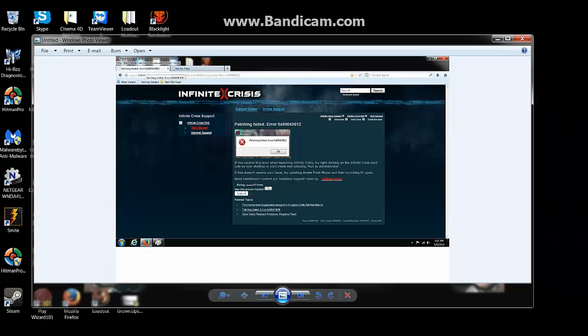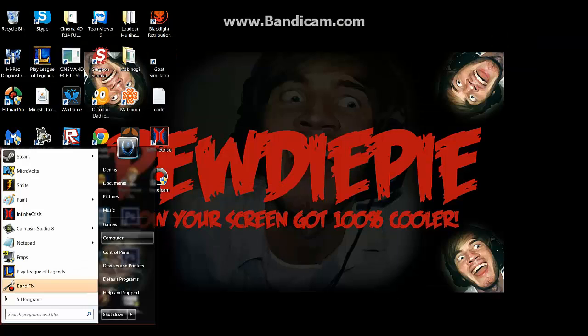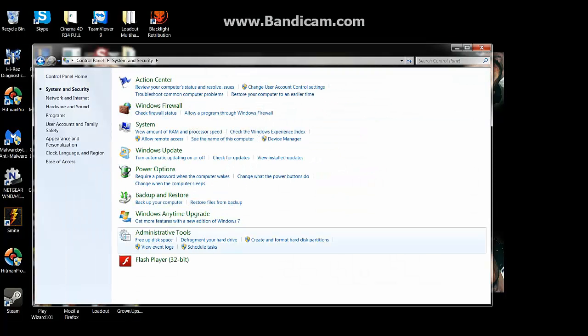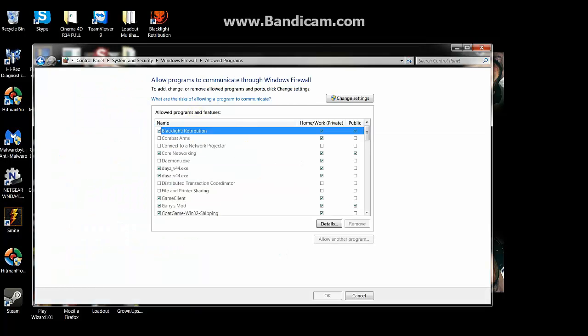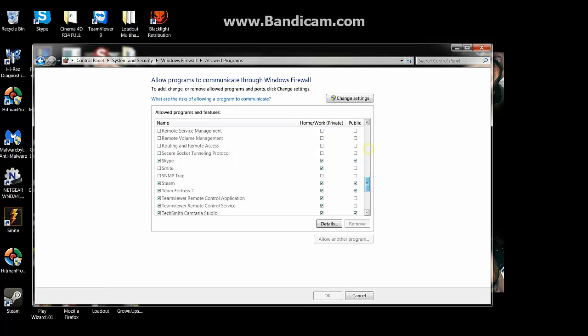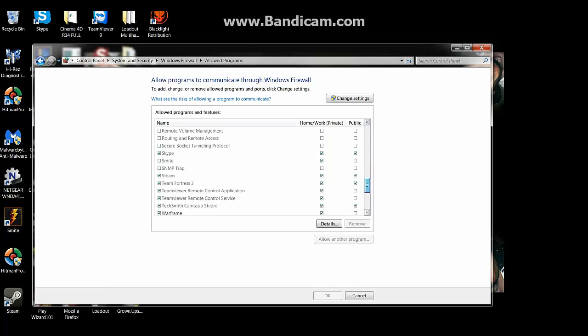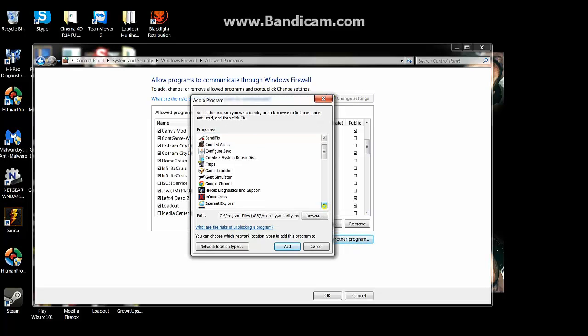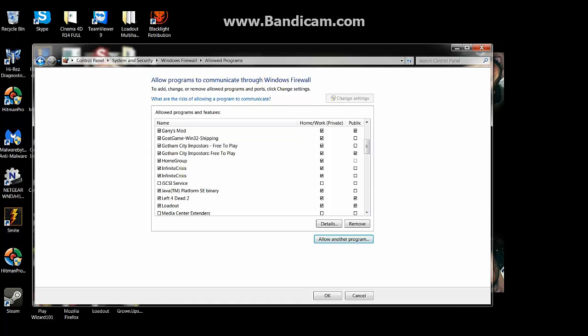If that doesn't work, this is how I figured out how to fix it. What you're gonna do is go to your Control Panel, go to System and Security, and then go to Windows Firewall. You're gonna do 'Allow program through Windows Firewall.' The program will not be in there — you won't find it at all. Go to Change Settings, Allow the Program, then go down until you find it. Add it, and when you start it, it'll add it again.